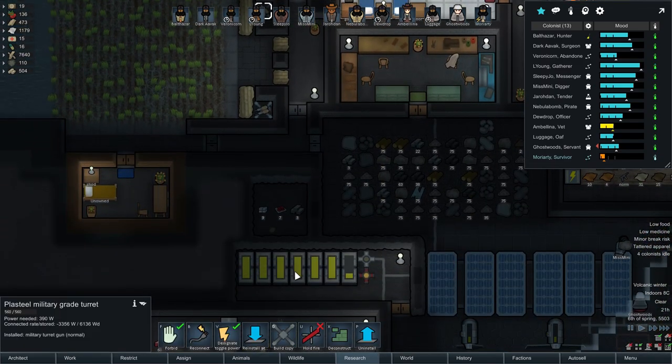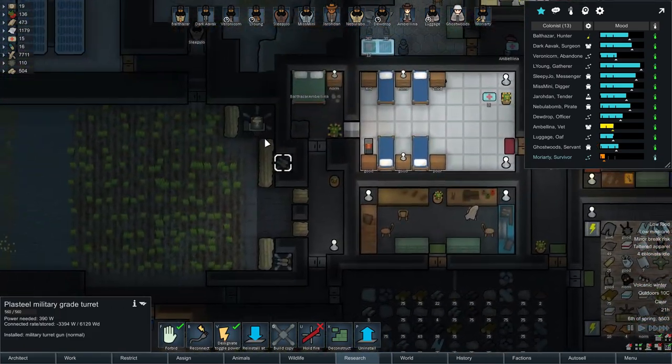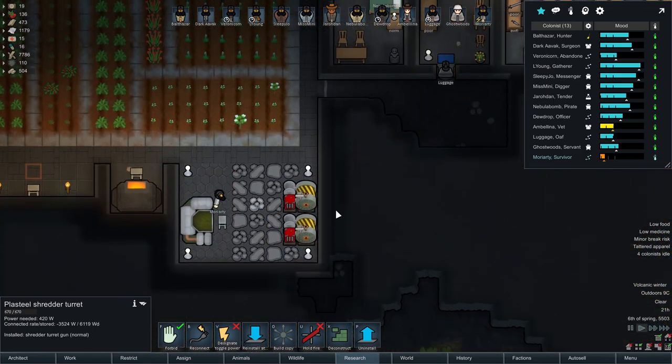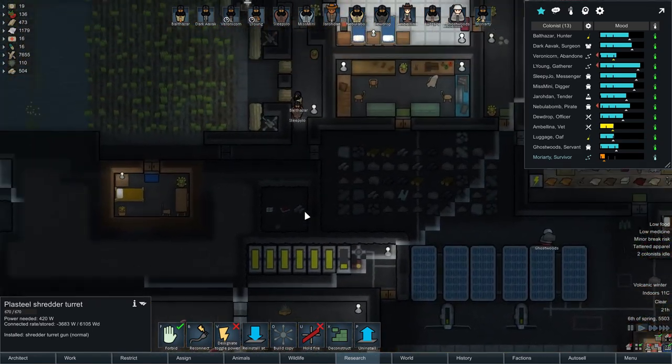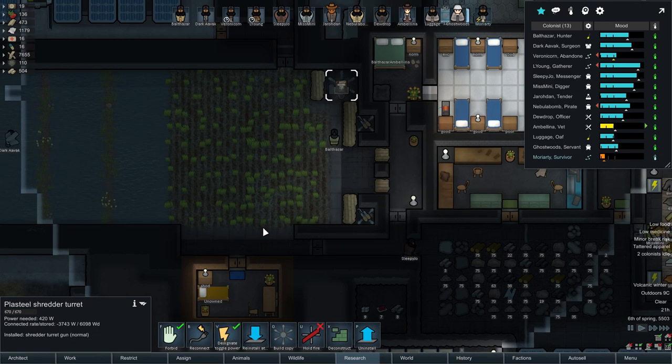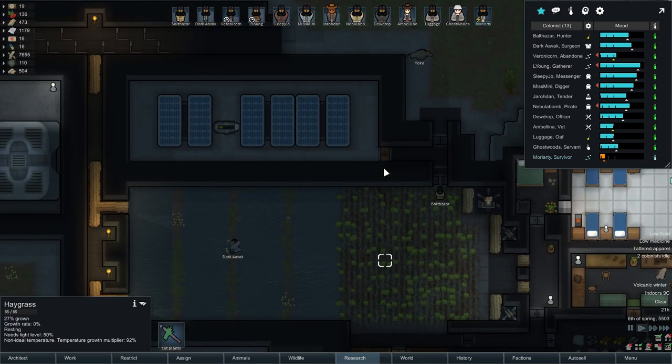How are we doing for power? We're actually doing well enough that we don't need to turn off our guns right now. These are not running right now, so yeah, we don't need to turn off our guns. In fact, we're going to turn this one on just in case.